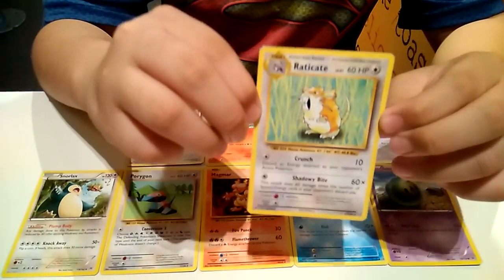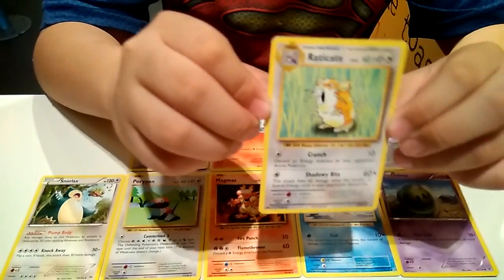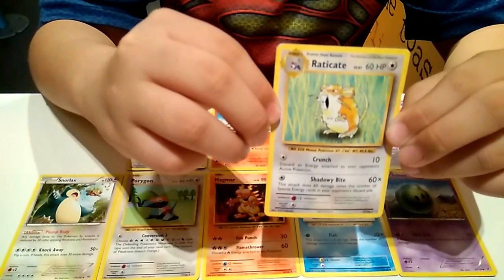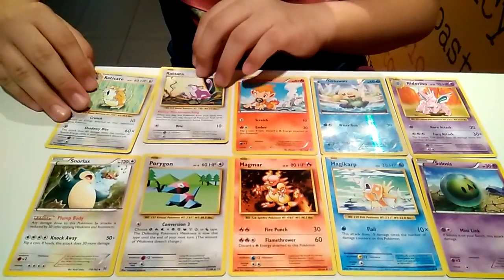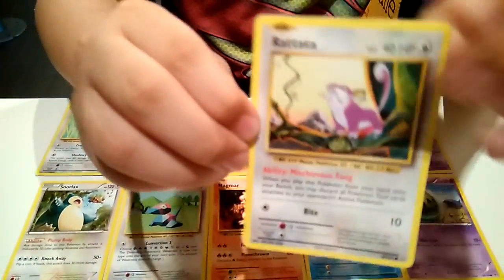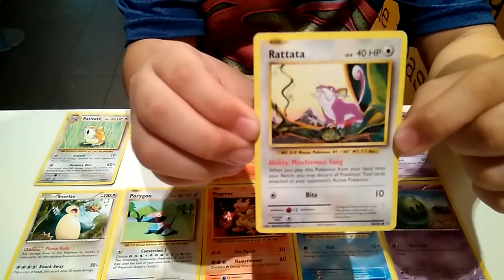This Pokemon card is special in that it evolves from Rattata. This is Rattata. This is the young form of Rattata.